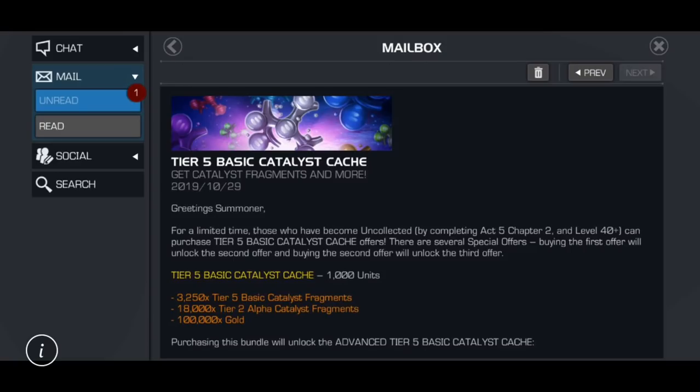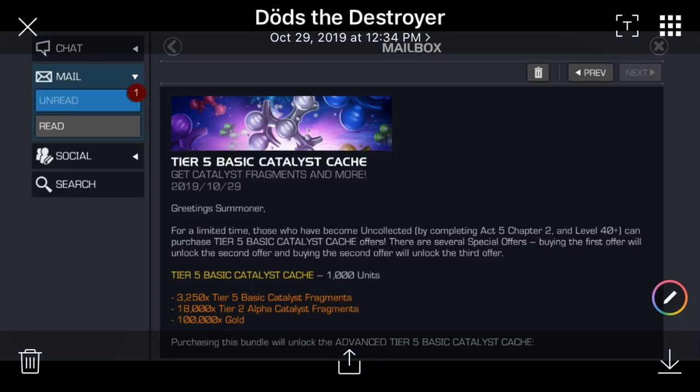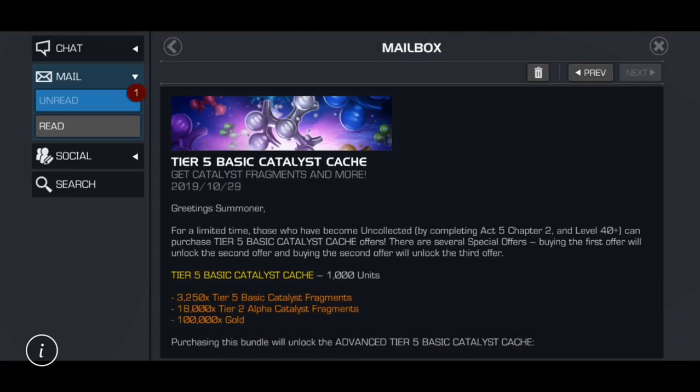You can also get tier 5 basic catalyst fragments just by completing certain quests, whether special event quests or monthly quests. So with all that said, it's kind of amazing that Kabam still prices tier 5 basic catalyst fragments as if it was 2018. Big shoutout - several people sent me screenshots, but Dodds the Destroyer is the summoner I'm crediting for these.